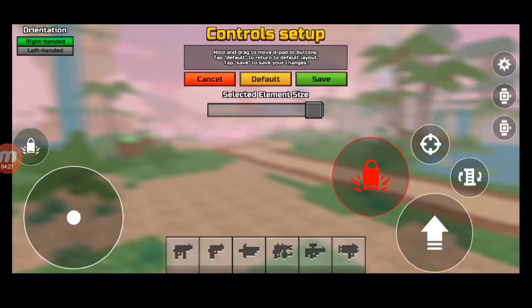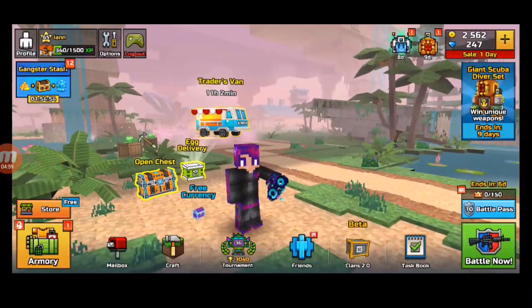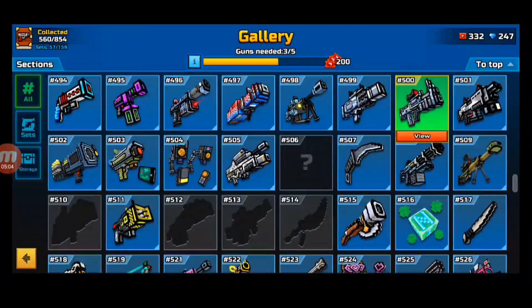Jump is the same as shoot — bigger is better. For the scope button, it's not super important unless you're shooting from far away, so you don't need it that big. Reload is actually important — if your reload button is too small and you need to reload, you'll probably die. Keep it near the scope button and make it a decent size. Gadgets aren't really that important.